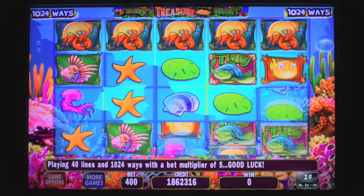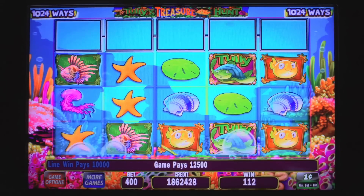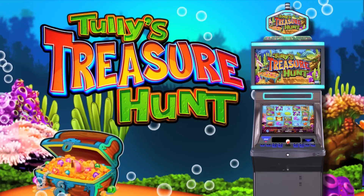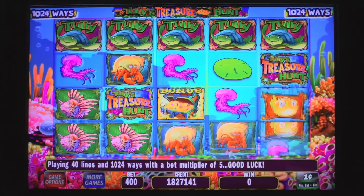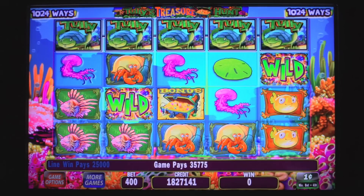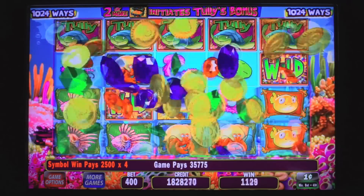If mystery and darkness don't suit you, you'll be sure to love an aquatic adventure under the sea. Tully's Treasure Hunt features the ever-adorable Tully the Turtle and his comical band of underwater friends. As fish and crustaceans swim around, you can win it big by lining up as many Tully symbols as possible.